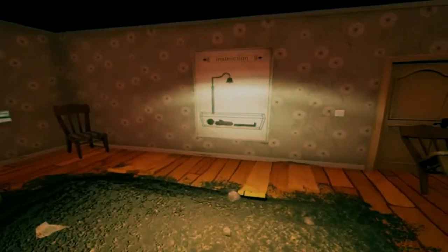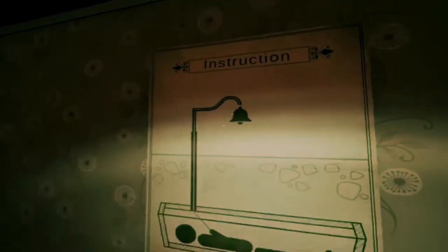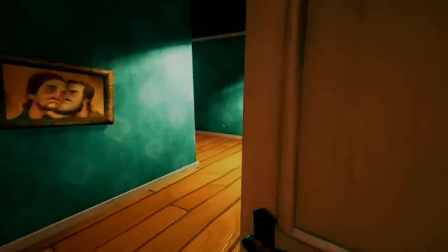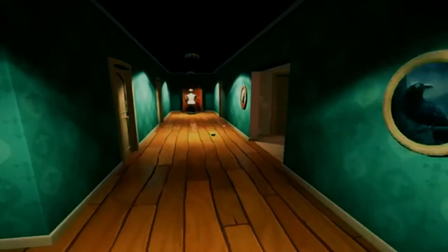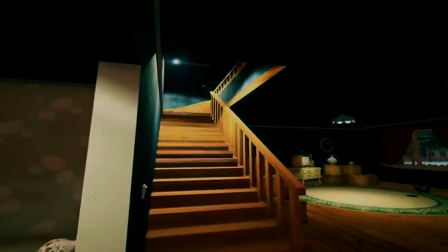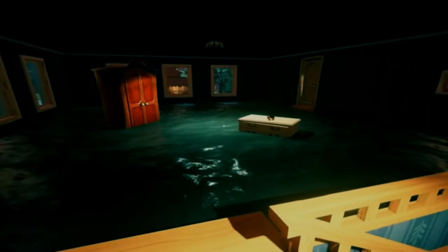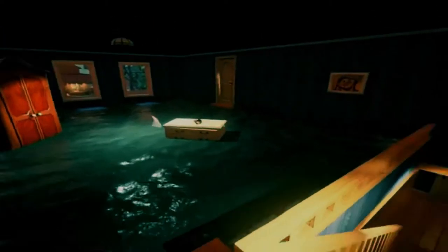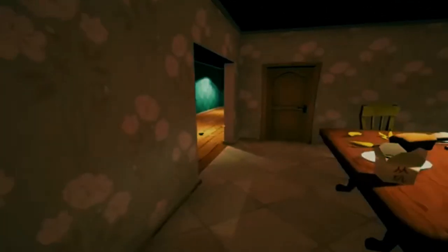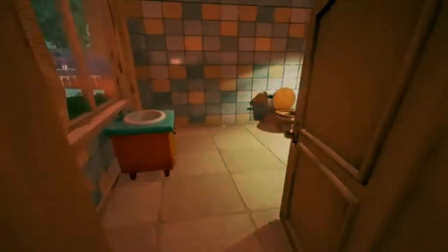This is the first step to getting the secret ending. You have to get the bell upstairs or downstairs in the bathroom. If you put the bell on that little pole thing, the shovel opens, and when you go to the shovel and to the grave, you get a grandma mannequin or something. I don't know why it was like that, but it exists.